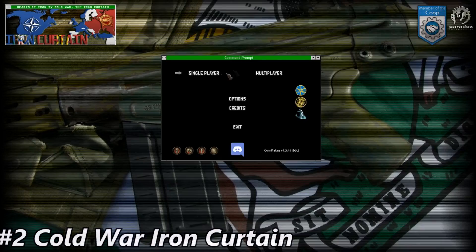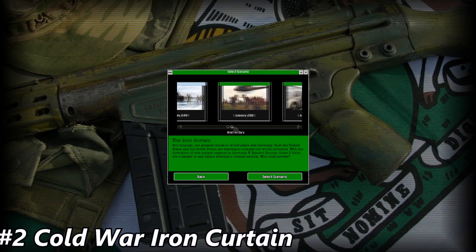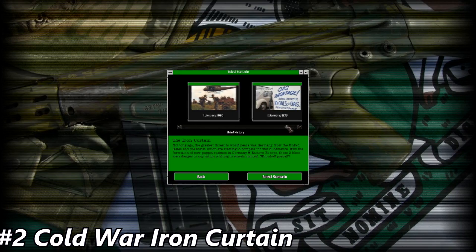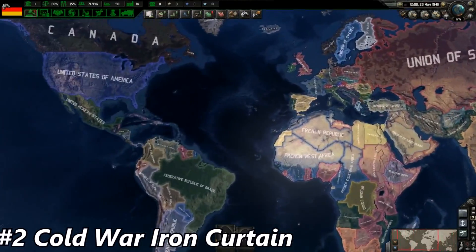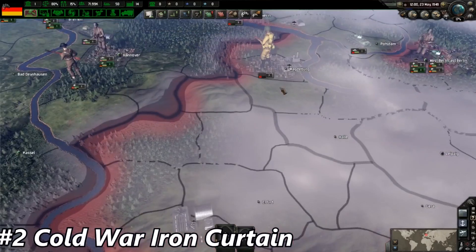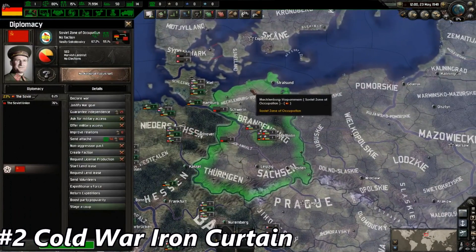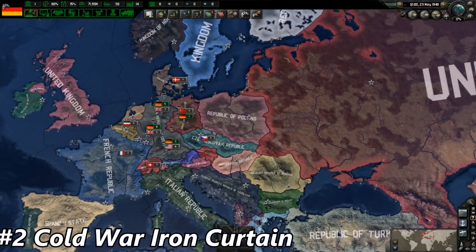Number 2: The Cold War mod. The Cold War mod is based on the Cold War of course. It has multiple scenarios — you can start in 1949, 1960, or 1973. I think they are also adding a 1980 scenario. Here we are in the Cold War. We can see the world in 1949, with divided Germany — the Federal Republic of Germany, and the Soviet occupation zone which will later become East Germany.